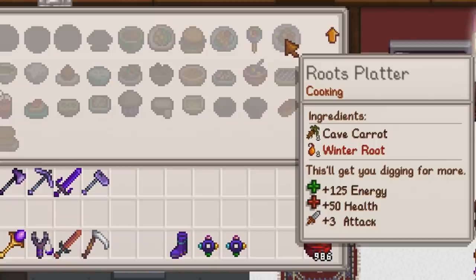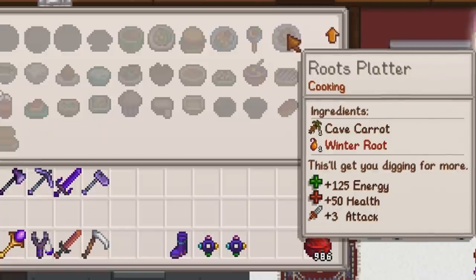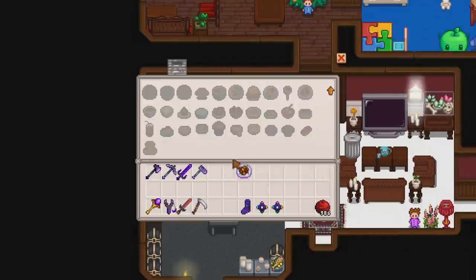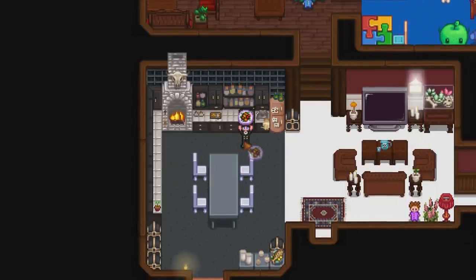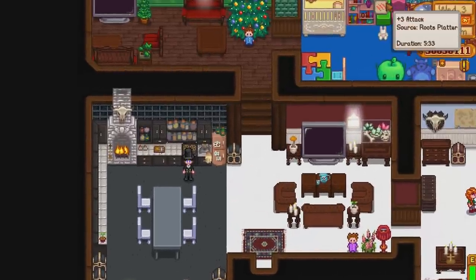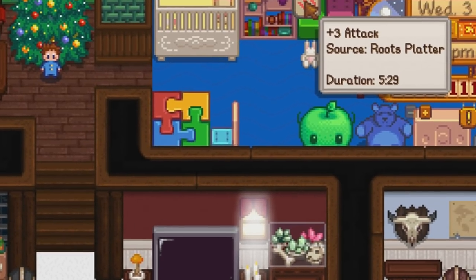I have a few recipes I'd recommend. The first is the Roots Platter, unlocked at combat level 3, requiring 1 cave carrot and 1 winter root — a very easy dish to make. The Roots Platter gives you 125 energy and 56 health when consumed. It isn't that useful for health regain, but it gives a bonus plus 3 attack against enemies for a duration of 5 minutes and 35 seconds, making you deadly in combat.